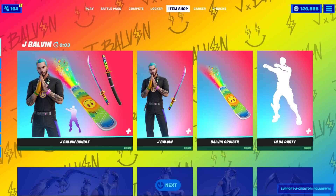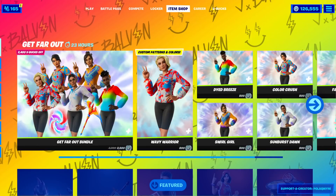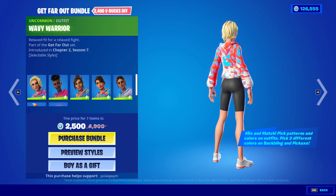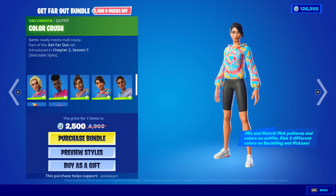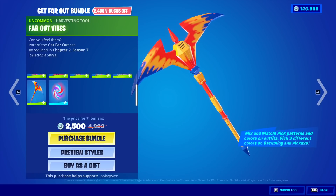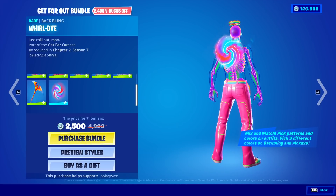We are getting the tie-dye skins today, which I'm very happy about. I do wonder if we're going to be getting Janky in the shop tonight — he did collaborate with J Balvin — but probably not. We have five new skins: the Wavy Warrior, the Dyed Breeze, the Swirl Girl, the Color Crush, and the Sunburst Dawn skins. We also have the Far Out Vibes Pickaxe and the Whirl Die Back Bling.